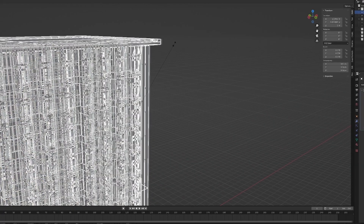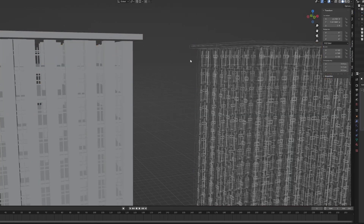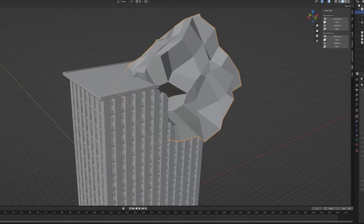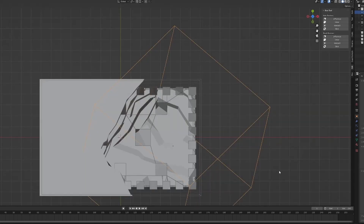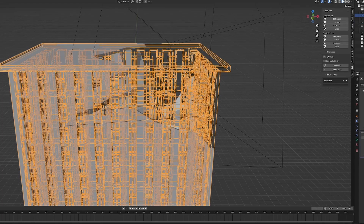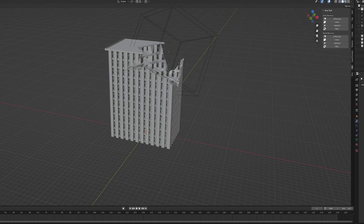I also played around with procedurally destructible meshes. I'm not too sure if this is the right way to do it — I might also look into using the Chaos system, which I think will be better than animating or simulating it in Blender and then moving it over. I'm still trying to figure out the best method, but this is as far as I got.